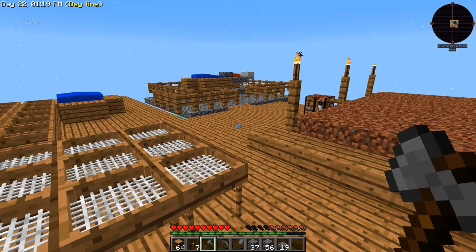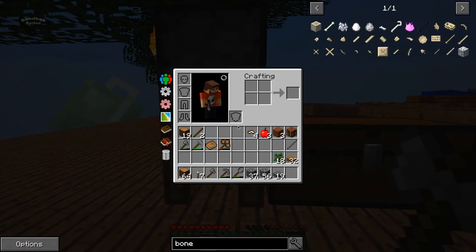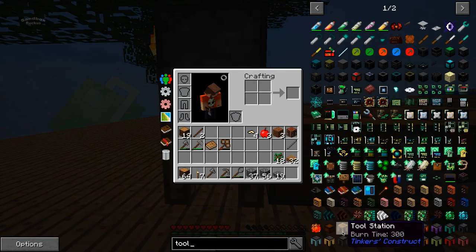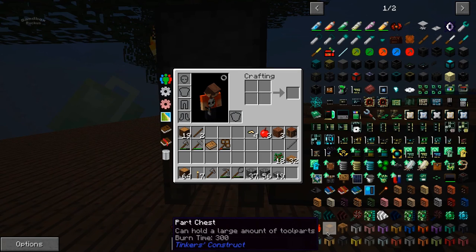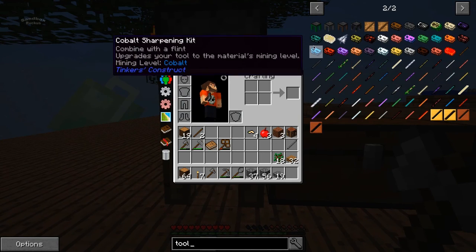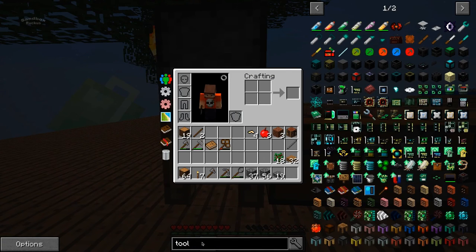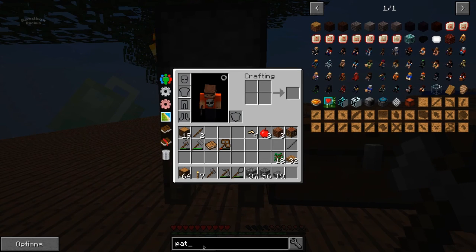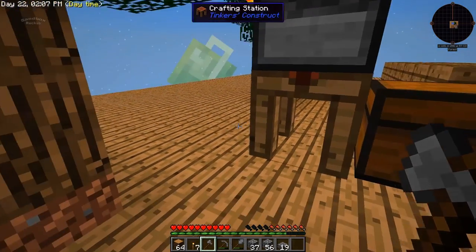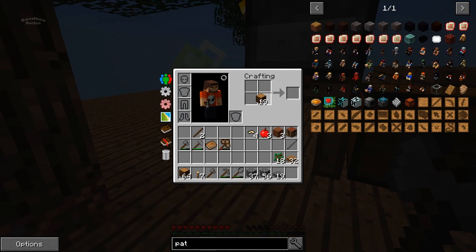So we need to build the parts — we need to build the tool, something. Tool parts chest. We need a parts chest, tool fill, tool patterns. I kind of remember this — I think we need to make the patterns. Blank patterns. I don't have the stuff, so let's get some sticks and wood in my inventory so we can auto-make the stuff a little faster.